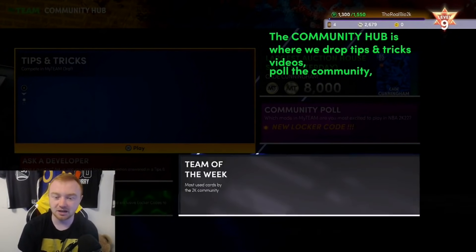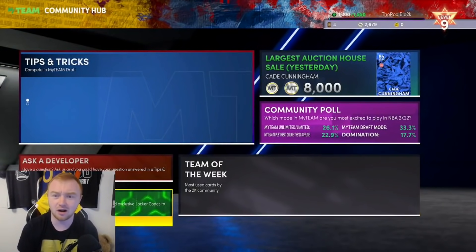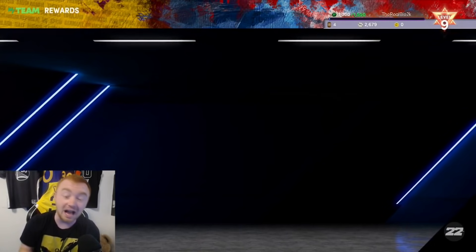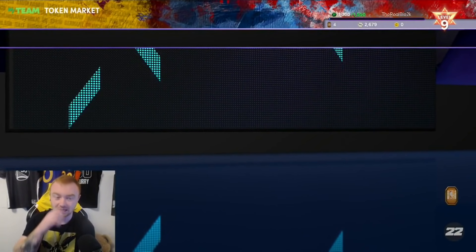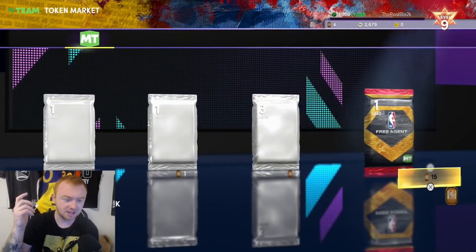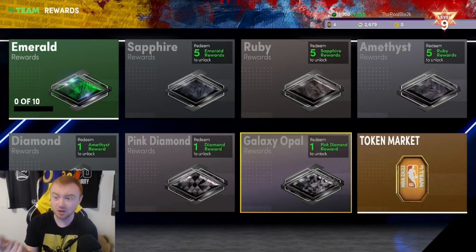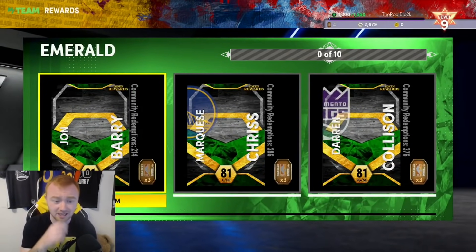We're going to go ahead and get the domination locker code - we get an extra token! We might actually be able to redeem a token player here. I did notice it didn't give me my token but we'll act like that didn't happen. The token market is actually open day one, which is really cool. So gold shoes and a free agent player pack are available, but one really cool thing I just noticed: you only need five rubies to unlock amethyst, one amethyst to unlock diamond, one to unlock pink diamond, and one to unlock the opal tier. That is a massive W!